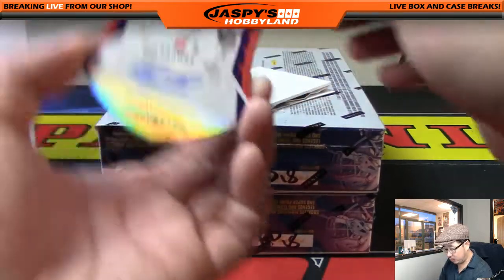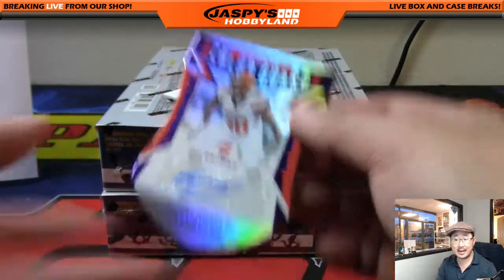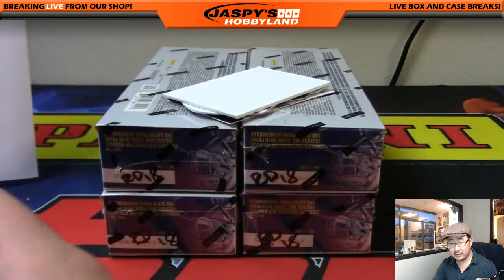We've got Scooby Wright, 19 out of 25, AFC North — rookie color guard die cut autograph. That goes to Adam Kay.